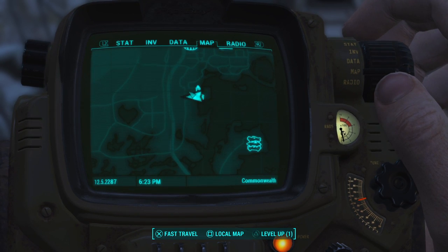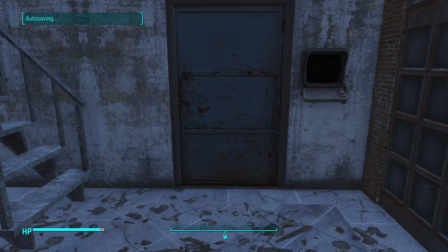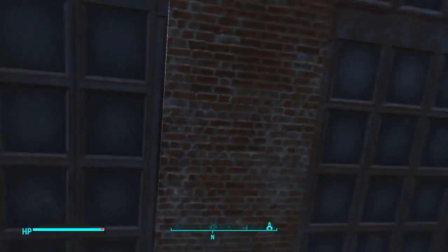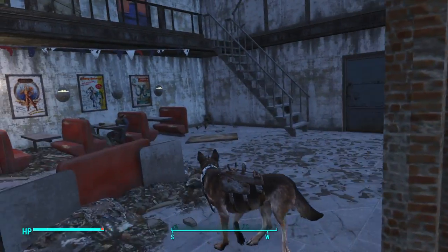You want to come over here to University Point. It's surrounded by ghouls — just go on in. You're going to need to find this little building. There's going to be a couple of synths, about a couple at level 21 and a couple at level 29. You come in over by the basketball court.